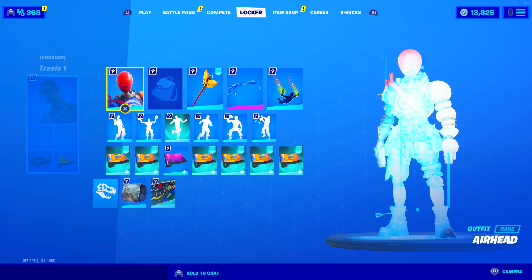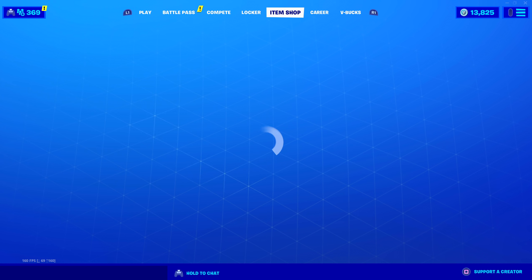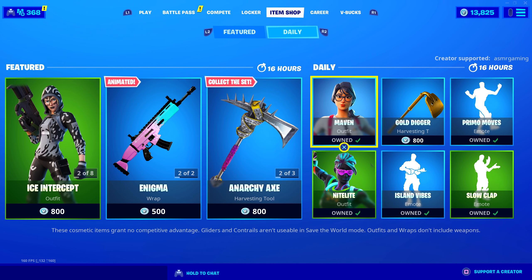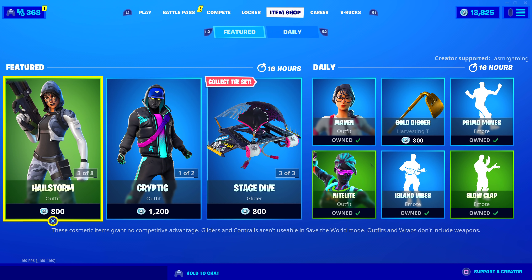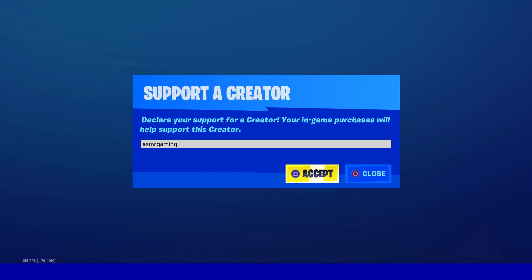This is my new favorite skin now, and I still need to find a good back bling for it. Item shop — Power Chord is back. I Talk Fortnite's gonna be happy about that. Maven skin, Island Vibes — that hasn't been back for a while. We also got these ice skins. If you're picking anything up, be sure to use ASMR Gaming as your creator code.